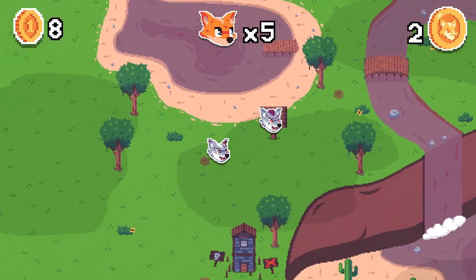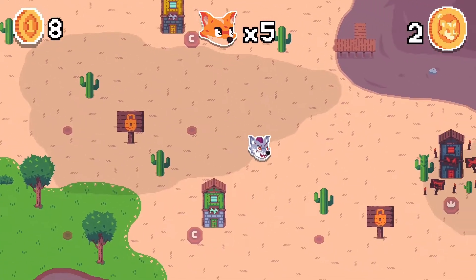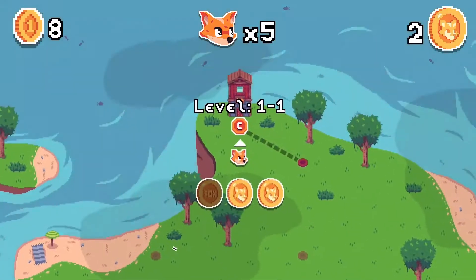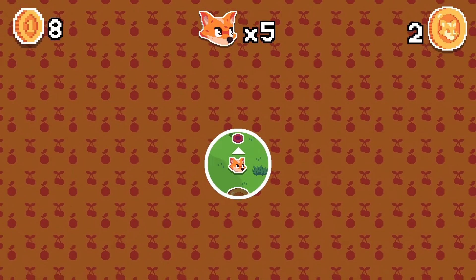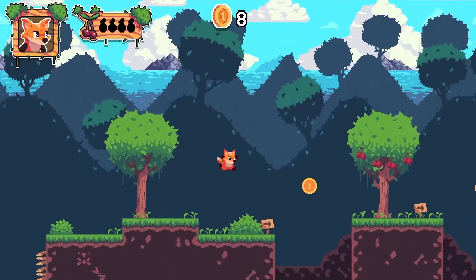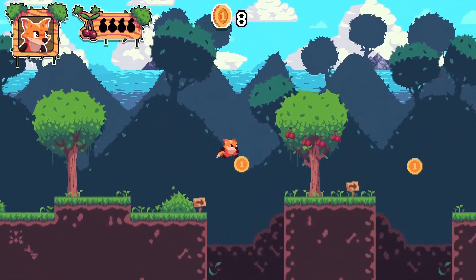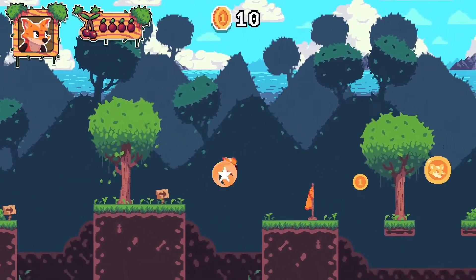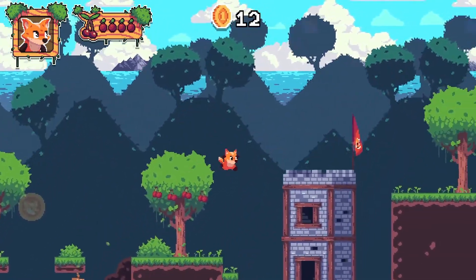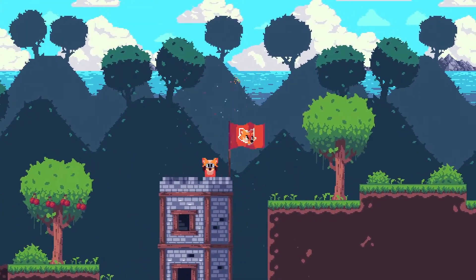There are two bosses in the game — they are running away now, but we don't have to kill both, just one of them. Now we get to level 1-2. The game is pretty simple, really — it's a basic jump-and-run game for kids, nothing special or hard. Level 1-2 is done.